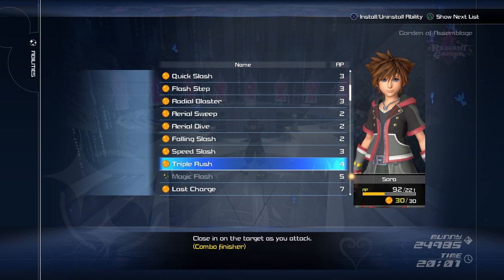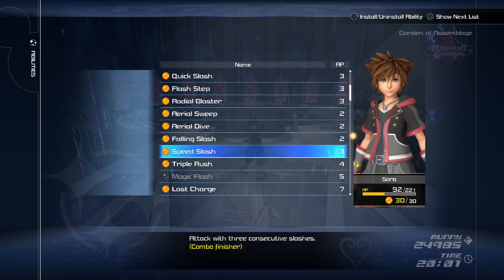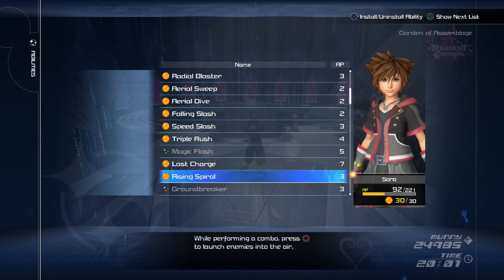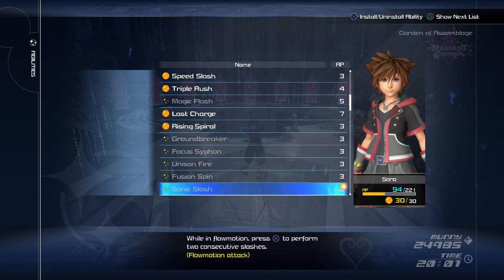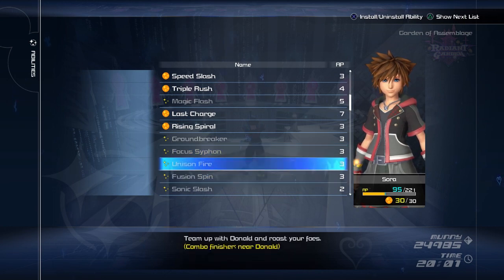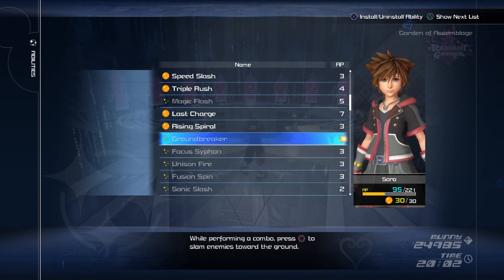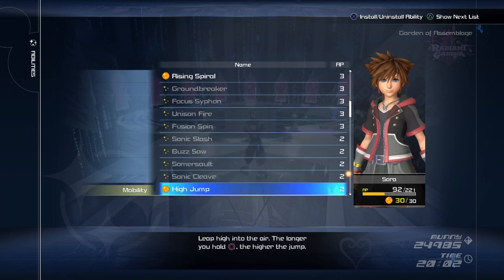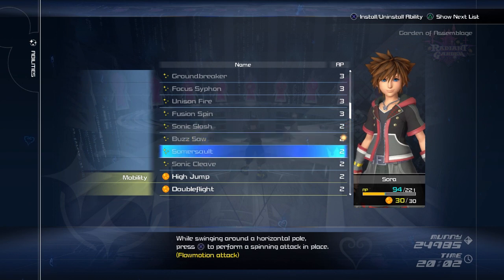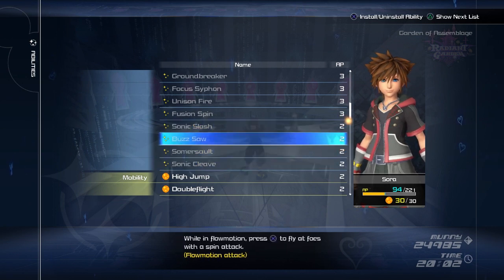I can recommend all of these. You only need a couple of combo finishes, but I recommend these ones. I had Rising Spiral — I didn't really use it much, so you could easily switch it out for something else. You don't need any of the unison moves — they're not really going to make a difference. If you've got no shot locks, this is not important. I found I was not once using any flow motion attacks, so I just took off everything to do with flow motion.